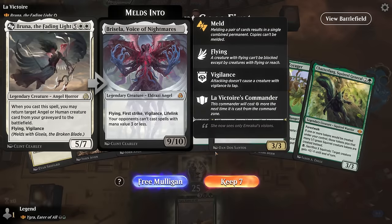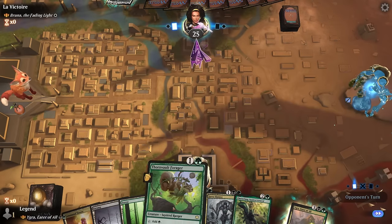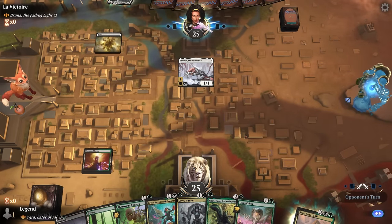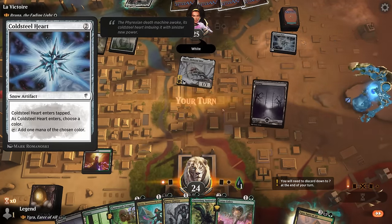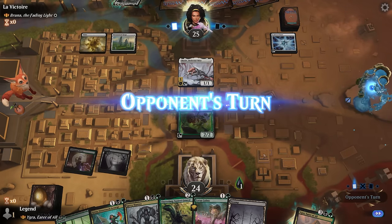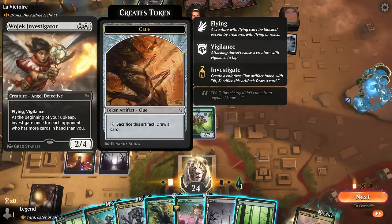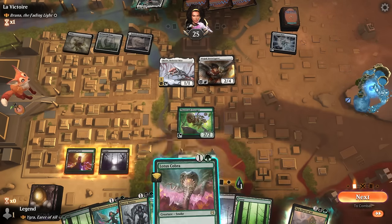Game one: we're on the draw facing Bruna the Fading Light — an Angels deck. Our hand is a little slow to get started with no one-mana accelerants, but plenty of action at three mana. Lotus Cobra can also speed things up. Opponent plays Cold Steel Heart. I think I'll try the Forager — then next turn play Cobra, play a land, and take it from there. If I go Cobra into a land I can still play a three-drop, which is probably good enough here.